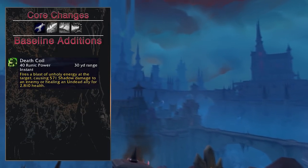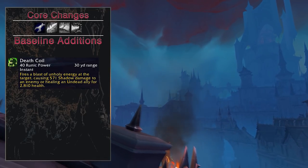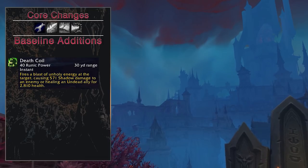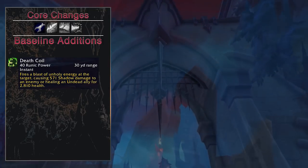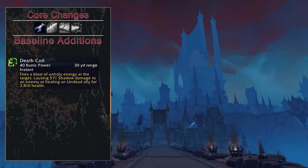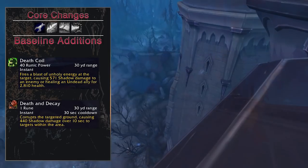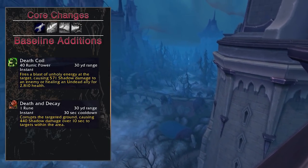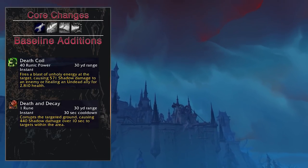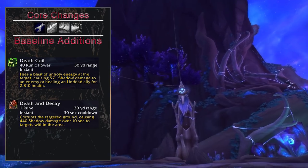Next up we have Death Coil, which is situational — you can use it as a desperate attempt to finish off that Druid running away at 5% HP, or to hit the boss while being very far away, but it's not worth the runic power most of the time, so avoid using it unless very necessary. In the same category is Death and Decay, which is now baseline but has no interaction with the Frost specialization and doesn't do a whole lot of damage. Since it's uncapped in terms of AOE targets, you might want to use it in some AOE pulls even though it will just tickle your enemies over 10 seconds.